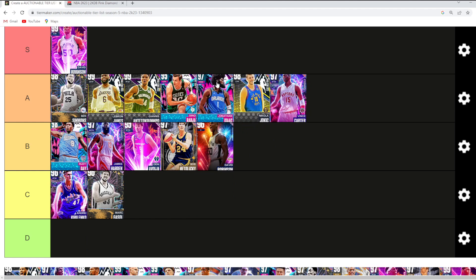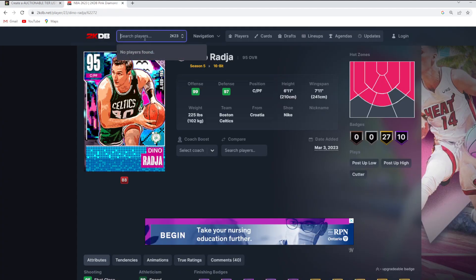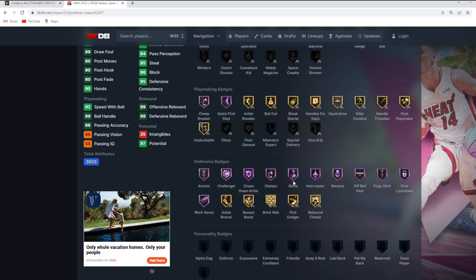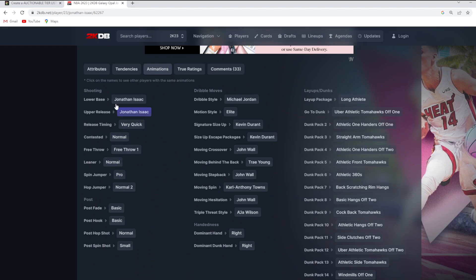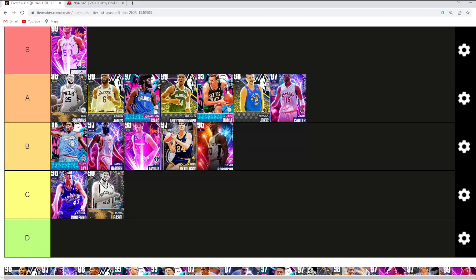Jonathan Isaac — one million percent going to be at least in the A tier category. You can make a very valid argument that Jonathan Isaac could be better than LeBron at the small 4 position. He's one of the new best defenders in the game, pretty much got every single defensive badge on Hall of Fame, perfect defensive stats, a great jump shot, pretty good dribble sigs, and normal leaner. You can argue this card is the second or third best small 4 in the game. I'd probably have him at number 3 behind Mike Bantam and LeBron James.